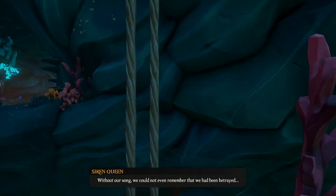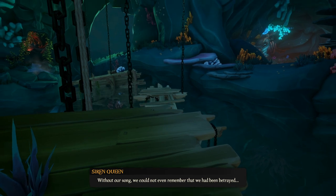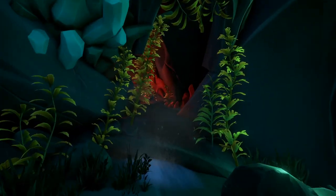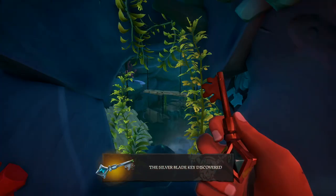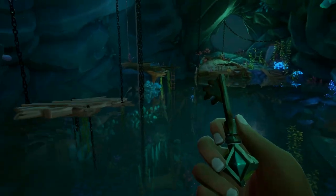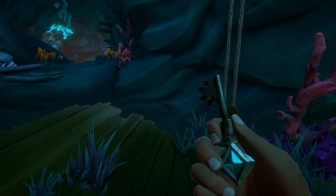From the platform, use a pulley which will raise another platform so you can reach the other side. On the other side, go to the right and enter the room with the head on top — you actually have to enter it through its mouth. There you can find the silver blade key. With this key, you'll be able to find the chest of everlasting sorrow. Collect it and go back to the platform with the pulley to return to the other side.